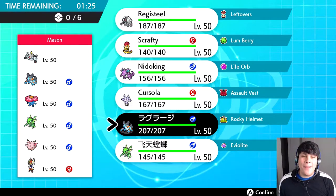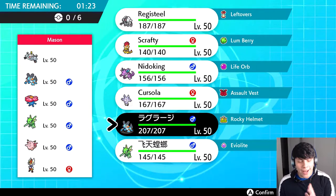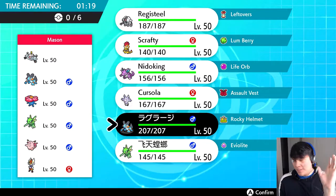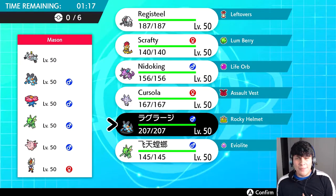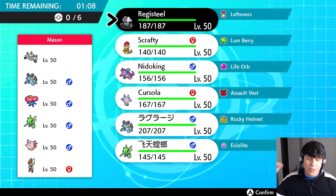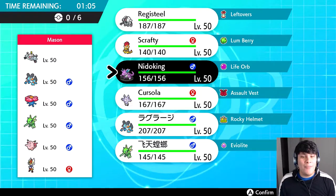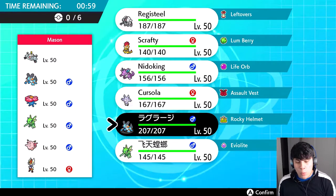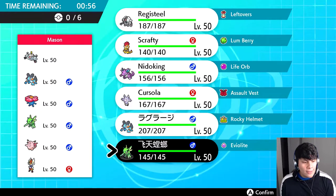What is going on people, it is your boy Daddy Mac and welcome back to another Pokemon Sword and Shield Wi-Fi battle. If you guys missed last Wi-Fi battle, make sure you guys go check it out. We introduced a new team: we have Regigigas with Leftovers, Scrafty with Lum Berry, Nidoking with Life Orb — which is crazy in this generation — Cursola with the Assault Vest, Swampert with the Rocky Helmet, and Scyther with the Eviolite.